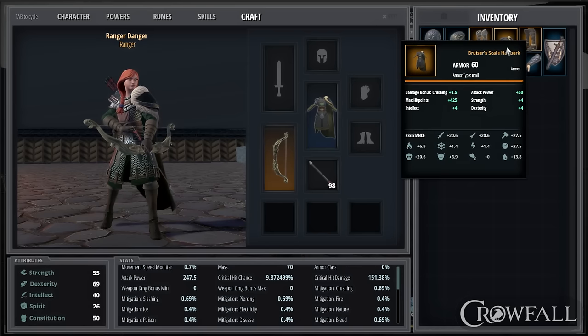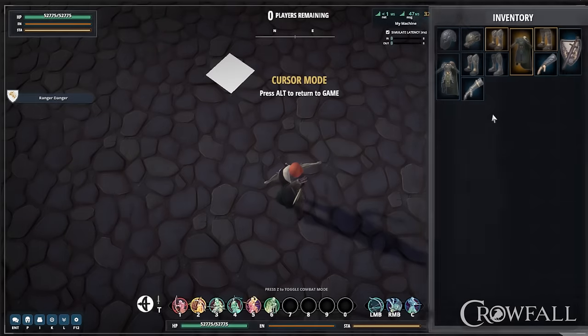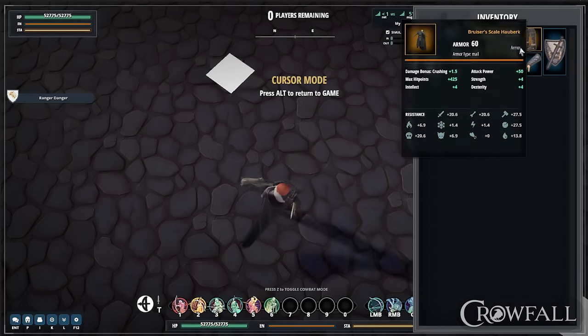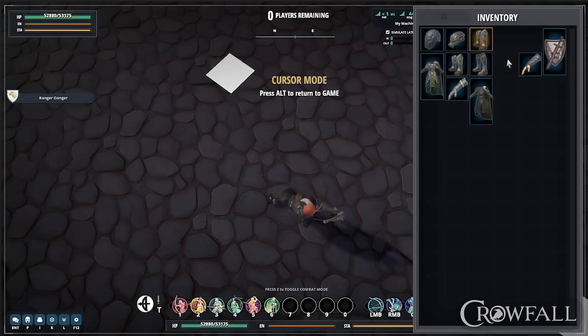One thing we're going to add soon is a second tooltip. That way, if I'm in my inventory and don't want to go all the way into the takeover, but I do want to equip some new gear, I'll be able to get that comparative tooltip — so straight from there I can slot my gear.